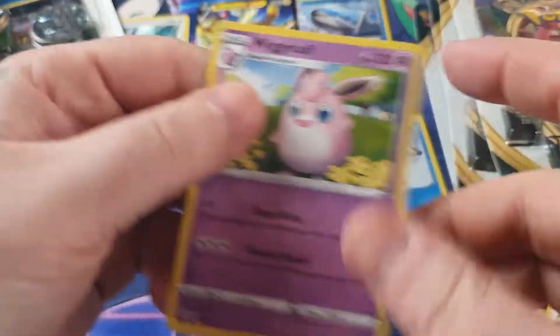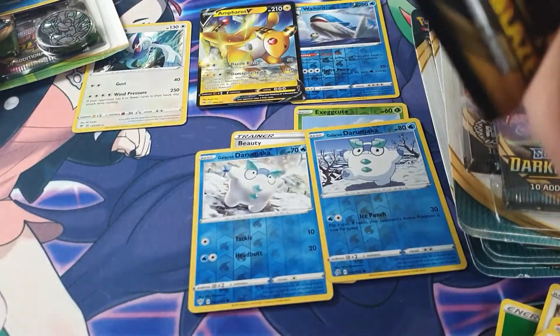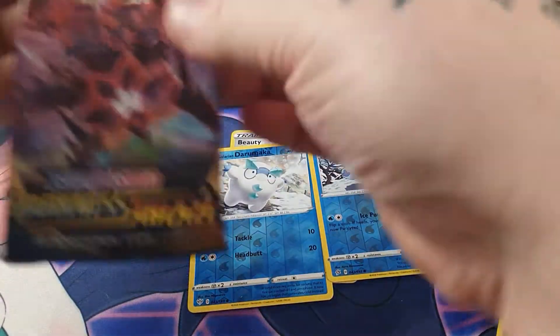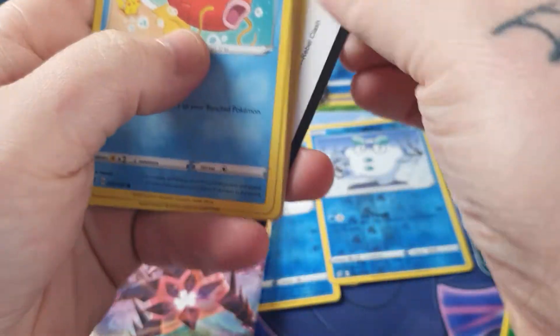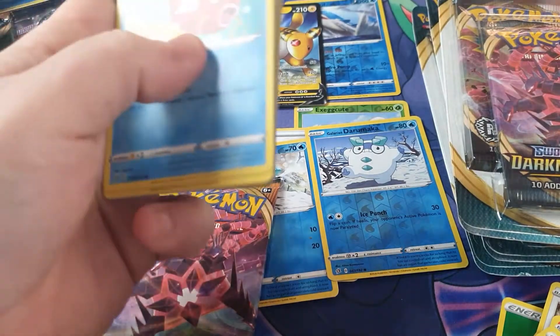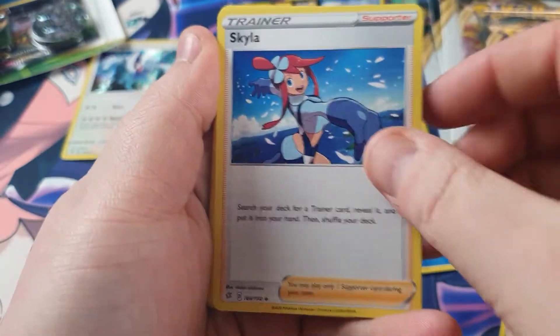So that would have been — oh, that was a terrible double blister. That was two green codes in that one I believe. Two green codes, but we've got plenty more to open. Starting off with Rebels Clash. Of course, Boss's Orders is always a nice pull from Rebels Clash — the rainbow version of that is quite pricey.